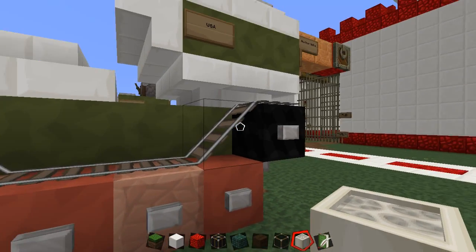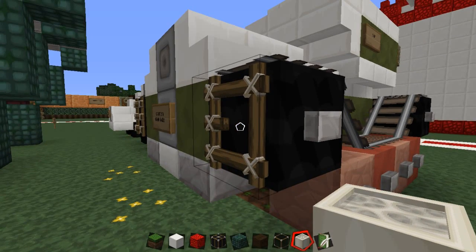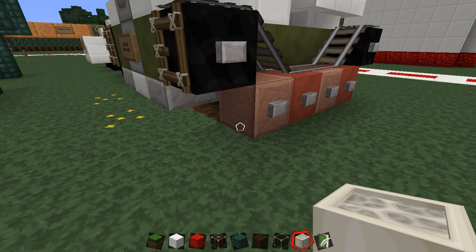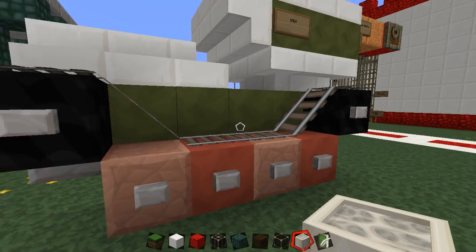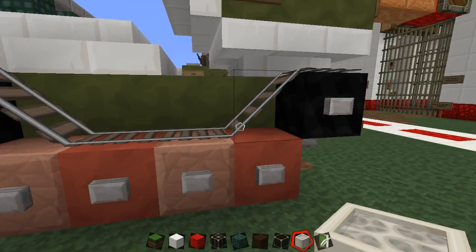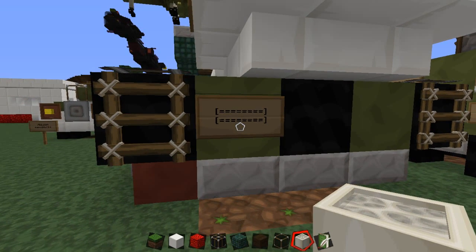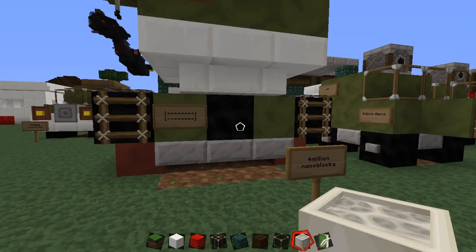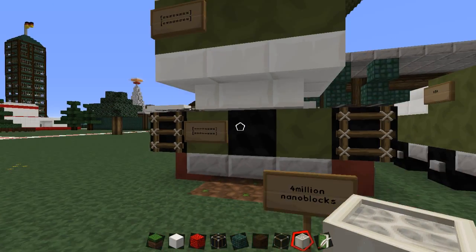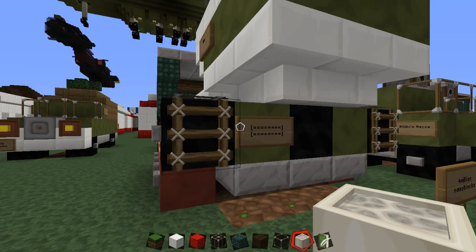Here is your basic tank. You've got minecarts to act as the tracks. Down the side you've got ladders to act as the track going down. Unfortunately there's no way of getting something which slopes like that. These are the two — this would be the driving wheel, this would be the idler wheel up the top, and then these would be the road wheels down the bottom.